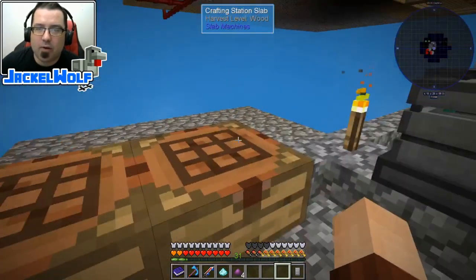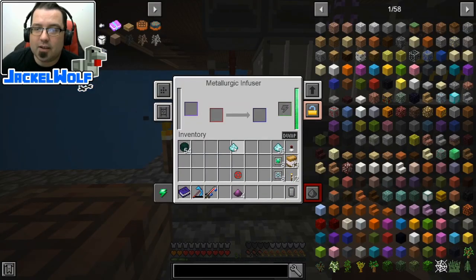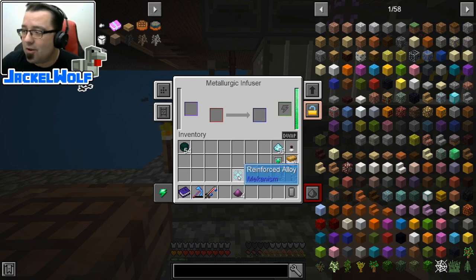So we're going to take that enriched alloy and take the crushed diamonds, put that into the metallurgic infuser. Now there's 10 diamonds in there. We take the enriched alloy, throw that in there, and this is going to give us a reinforced alloy. Now this is one more step along the way.